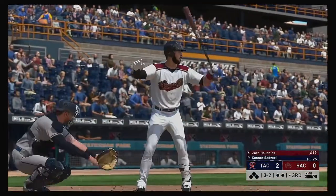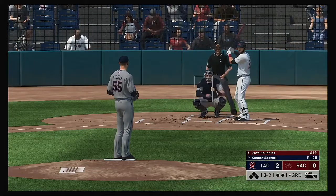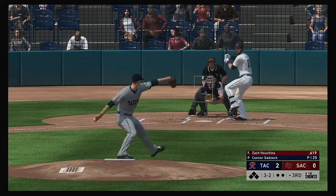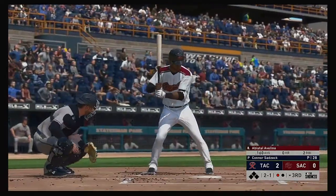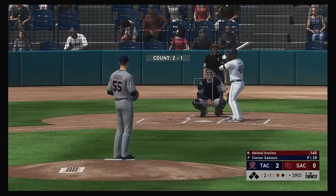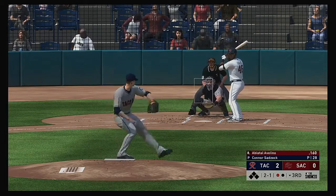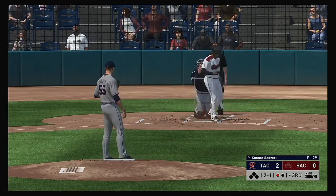At the plate, Zach Houchins — he's back in the starting lineup after sitting out last night's game. Swing and a miss on the slider — that's out number one. Ready now, Abiatel Avellino — he's looking to get it going, off to a bit of a slow start this year. All even now at two and two.